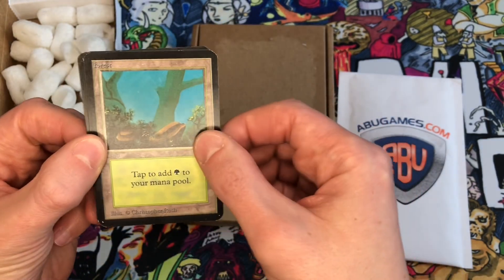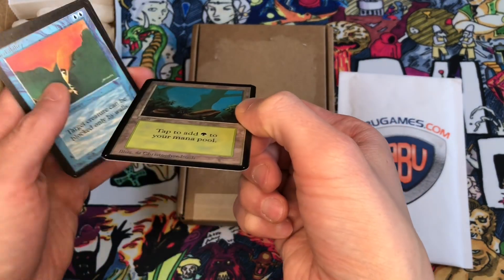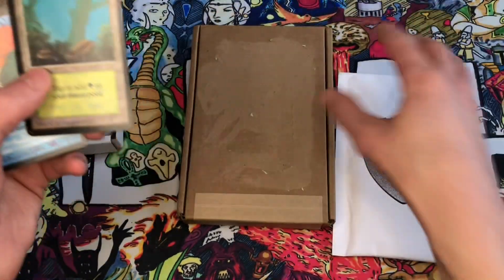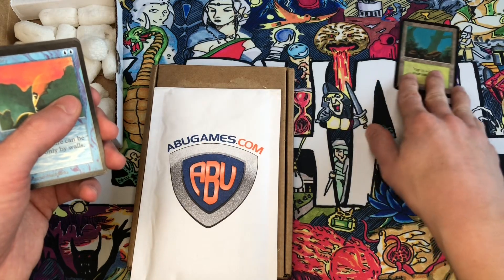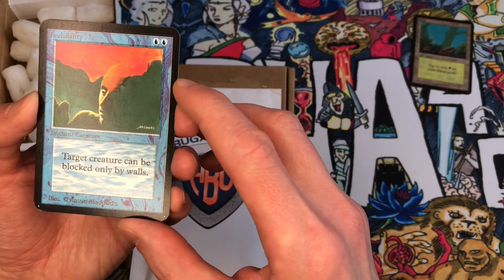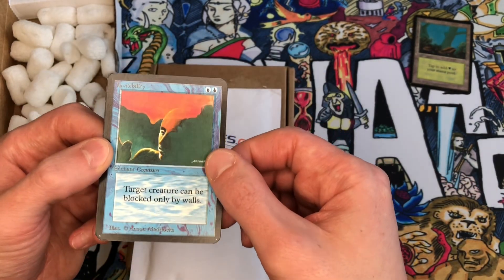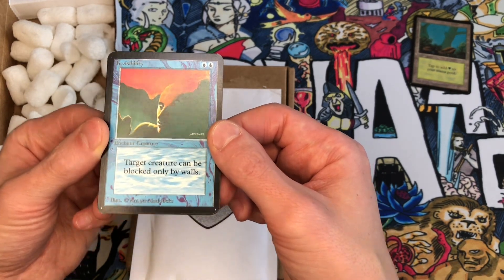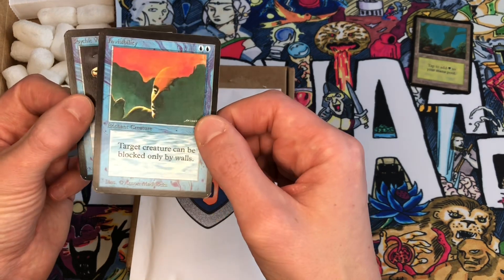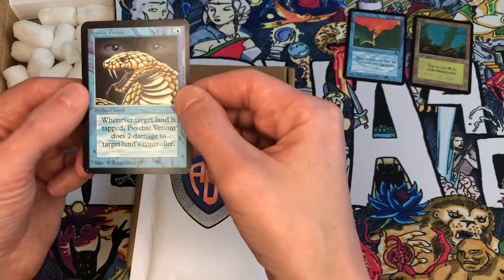We have a basic Forest, sometimes called the 'rocks' version — Version A or Version B. This was illustrated by Christopher Rush, and we were going for near-mint copies for one of the projects, which is a 60-card deck project. You can see this card is in very good shape for being 30 years old, from 1993. Then we have Invisibility, which is a kind of wonky card — it's an enchant creature for two blue. You put it on one of your creatures and that creature can only be blocked by walls.